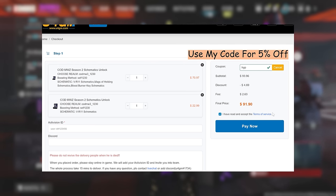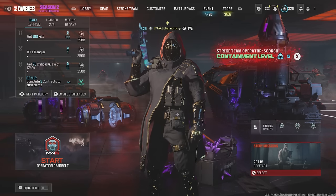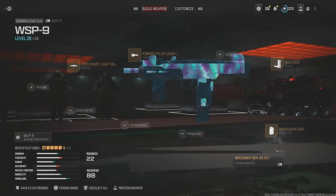Be sure to use my code HIP for an extra 5% off. The build I'm using for the Wasp 9 is as follows: the Broodmother conversion kit, which greatly increases the damage output but lowers the fire rate and ammo capacity. No stock for a huge boost to overall mobility. The Kaimura RYL-33 laser sight for a huge boost to ADS speed and sprint to fire speed. The His short barrel for increased ADS speed, sprint to fire speed, and sprint speed. And the Marauder rear grip to help with recoil and kick control.